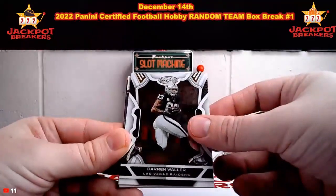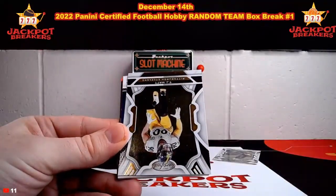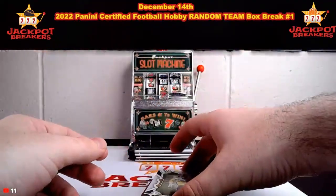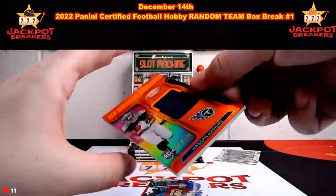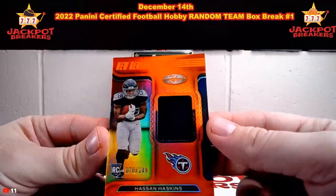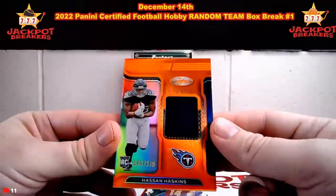On your way out or now, hit the like button on the video — we'd appreciate it. Here's Darren Waller, there's TJ Watt, and we've got another patch coming up. That's going to go to Tennessee — rookie Hassan Haskins, 178 out of 249 on the Haskins patch.